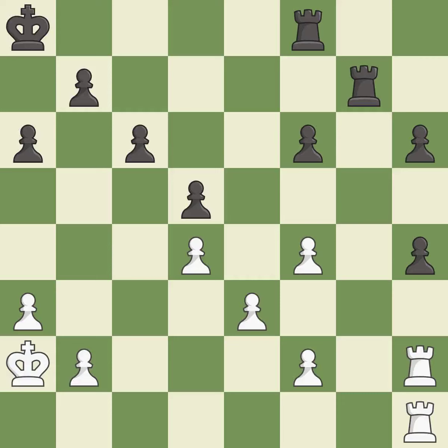This loses a pawn — there was only one good move there. This ignores a better way to take an open file with a rook — it is a mistake. That pawn was free for the taking. Only one move worked there, and this wasn't it. This ignores a better way to defend a pawn that was under attack — it is a mistake. This is an equal trade.